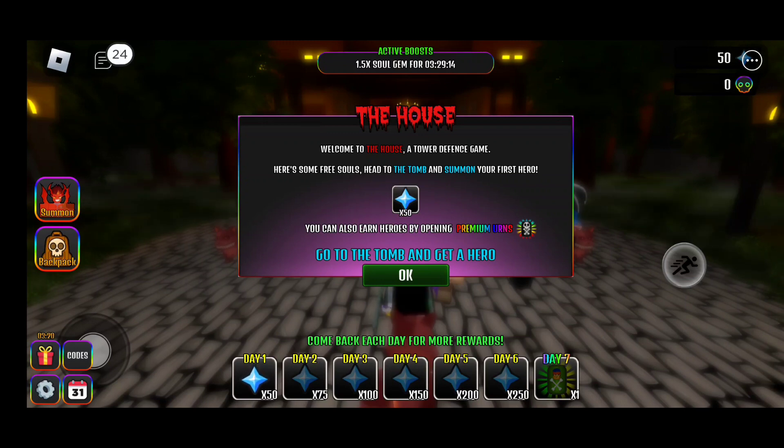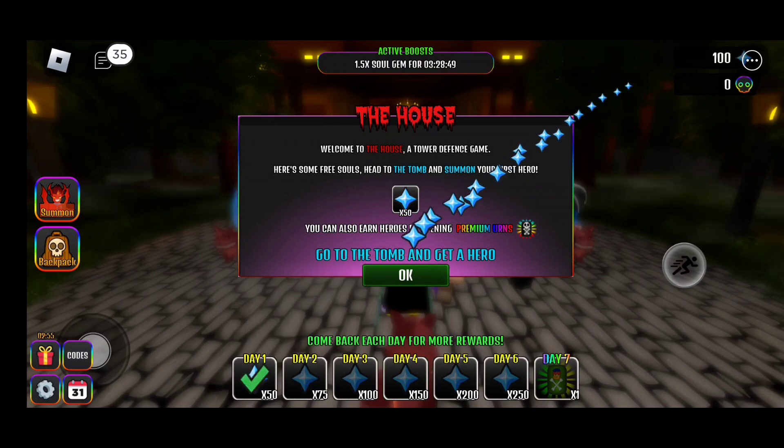It says here: Welcome to the house, a tower defense game. Here are some free souls — head to the tomb and summon your first hero. So we're calling them heroes. They gave us 50 souls for free, which is really cool. You can also earn heroes by opening up premium urns, which ties into having a Roblox membership. We now have a total of 100 souls. On day 7 it seems like they give you a premium urn for free, so 7 days of logging in and leveling up is going to help.